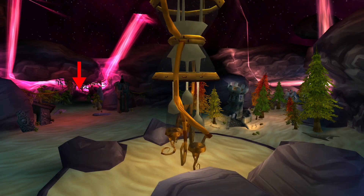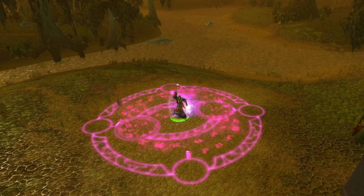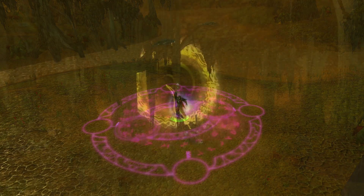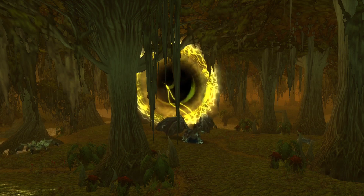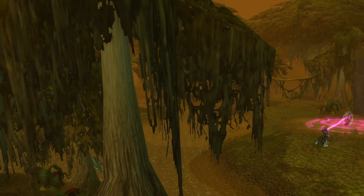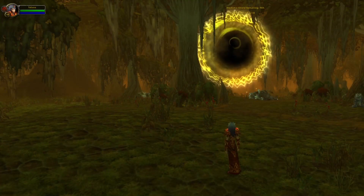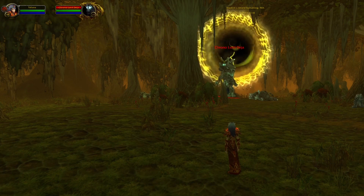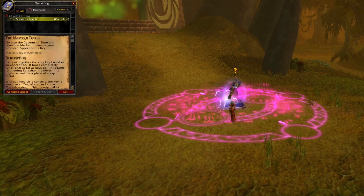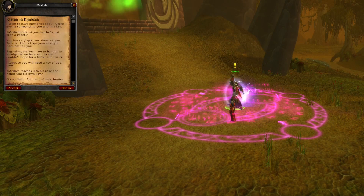You find the entrance to Black Morass at this location. In this dungeon you will have to find this NPC, and once you get close to him the encounter will start. Portals will now start to appear and from these portals dragons will spawn. Make sure to kill all of them or you will eventually fail the dungeon. A boss will also appear after 6, 12, and 18 portals. Once you have taken care of all portals and made sure that Medivh didn't die, you will complete the quest.